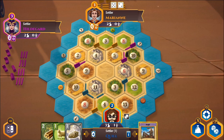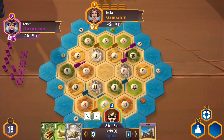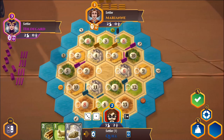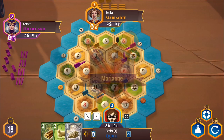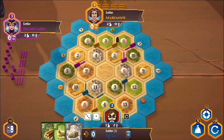Now I can play the knight this turn. We've got a four, which gives me nothing but gives Marianne a lot. I'm going to play the knight and very happily place it here, blocking that good tile from both my opponents. I'll steal from Marianne since she's got tons of stuff. I got a sheep, which I don't really need right now since I can't build anything. Not really in a good position for trading either, so we'll just end the turn.